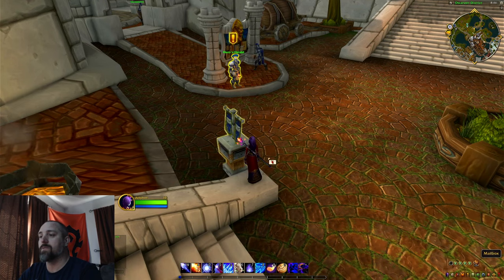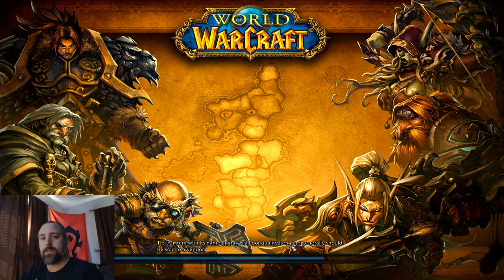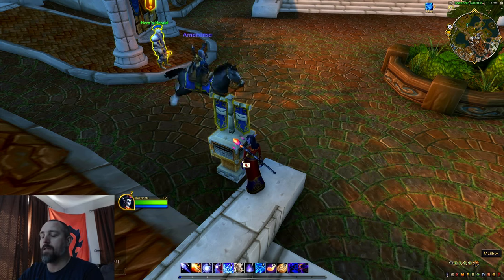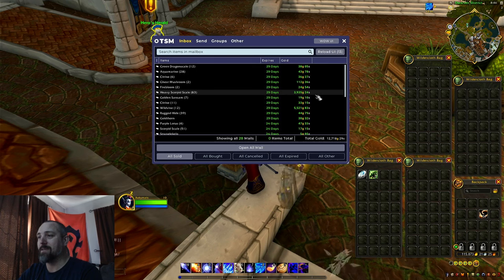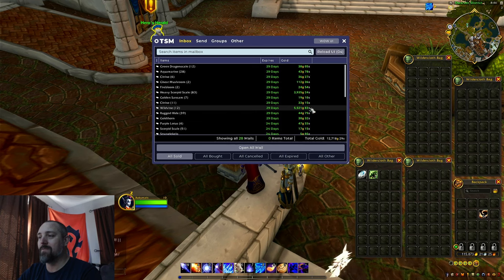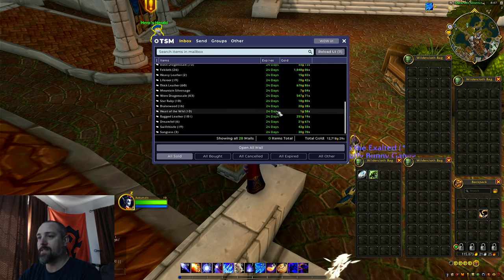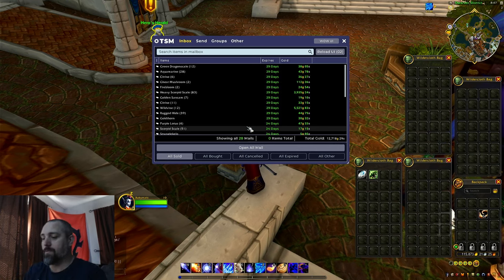Now we've got our materials bank alt. We should have some okay sales with materials because of those caches we got from doing Dire Maul North — they actually dropped a lot of materials. We do have 28 sales at 12,718 gold. We sold 83 Heavy Scorpion Scales for almost 4,000 gold — that's actually really nice, kind of surprising. 12 Wildvine sold for 5,500. Felcloth — 26 of those for over a thousand. Some thick leather and worn dragon scales too. Not bad — 12,718 gold for Proudmoore's materials portion.